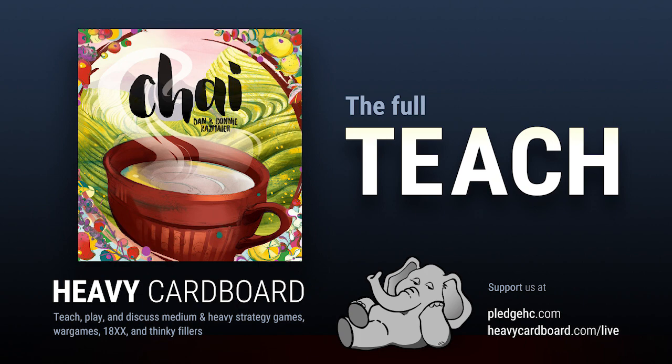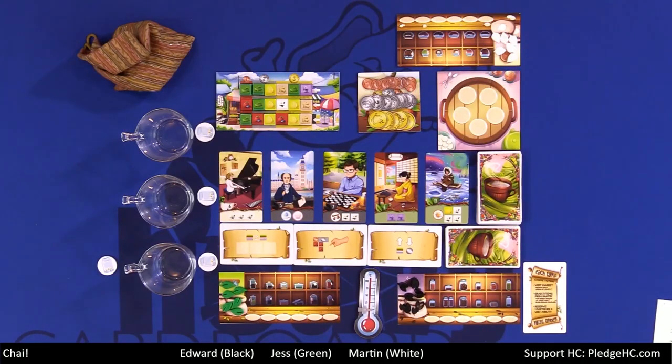In Chai, you will step into the shoes of a tea merchant, combining tea flavors to make a perfect blend, specializing in either Rooibos, green, oolong, black, or white tea. You'll buy and collect ingredients to fulfill customers' orders.